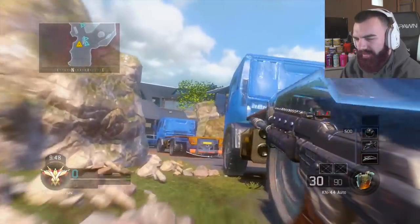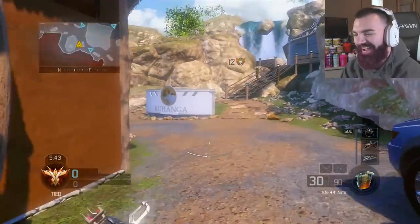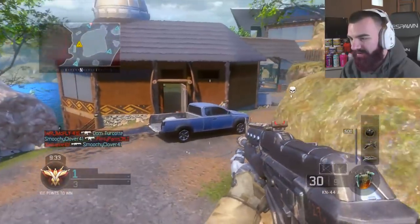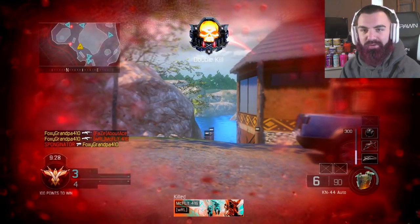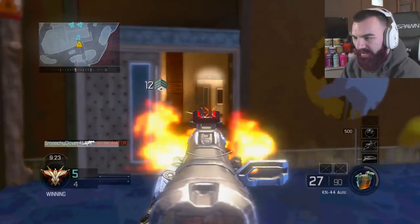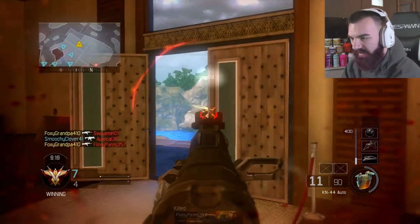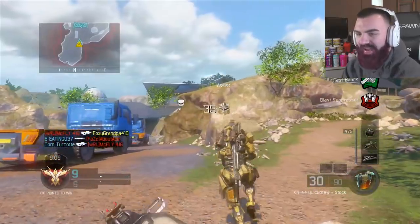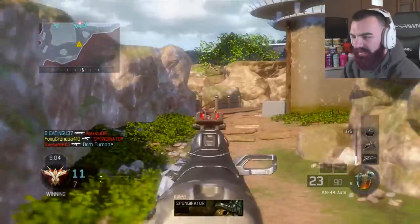We're on Hunted, I think. We have the KN-44 on Black Ops 3 Last Gen — hell yeah. I was thinking about just doing a series going for Dark Matter on this game because I think it would be hilarious. This gun has no recoil — none of the guns in this game have any recoil. It's the same gun as the one in Black Ops 3, but with no recoil because none of the guns on Last Gen have any. Like, look at that — you can't even tell. It's fantastic.